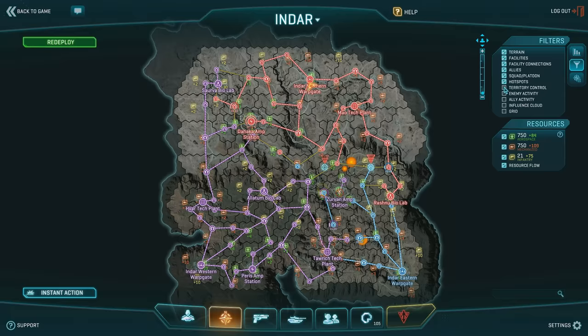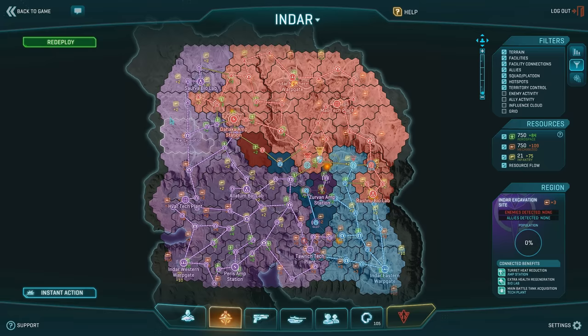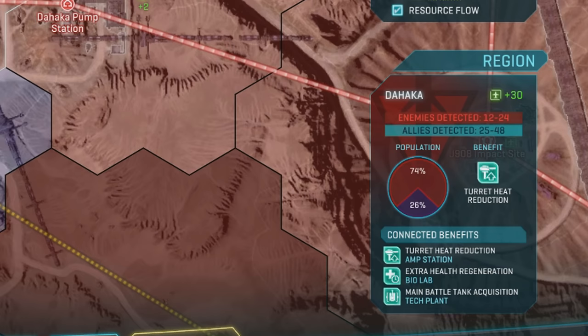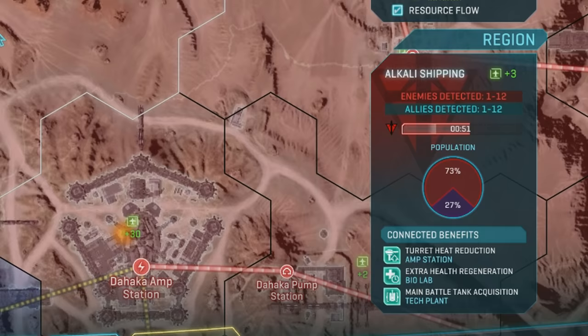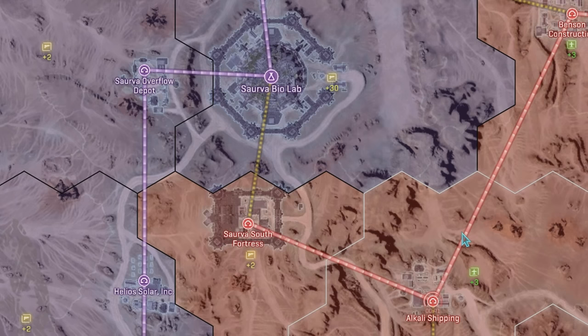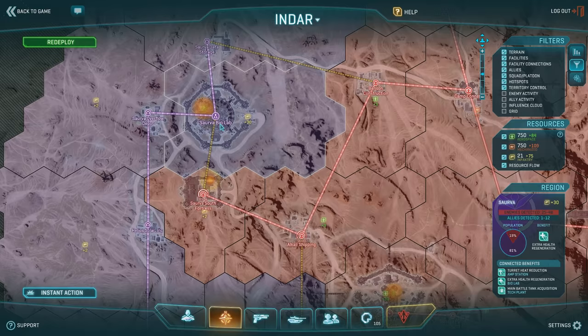There are a variety of filters you can apply to change the way that data is represented visually, but you can always hover over a hex to give you information about what's going on there. Hovering over a hex will offer a rough numerical estimate of how many allies and enemies are in the area, as well as a pie chart showing off percentages of players from each faction. You can also see if important base defenses are offline, and how close attackers or defenders are to gaining or regaining control of the base. You may also see small explosions on the map, which means there is a substantial amount of combat taking place in that area — these locations are where your really big fights are usually taking place.